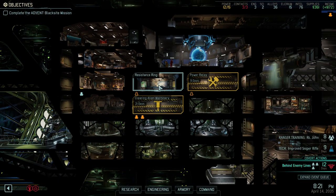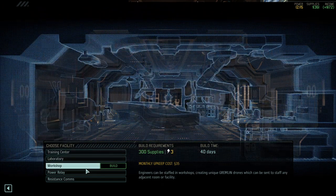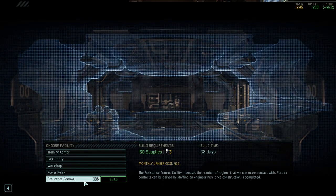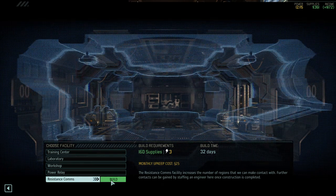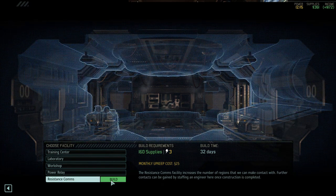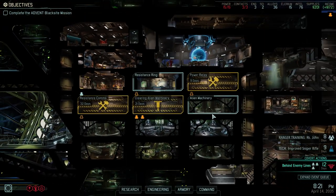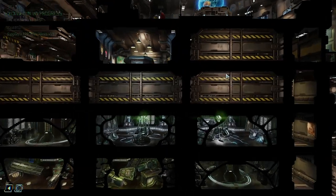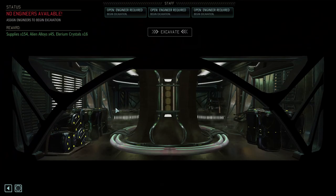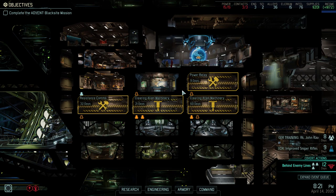What do we want to build? We got the Guerrilla Tactics School, the Resistance Ring, and potentially Power. It could be a Training Center to get extra skills, or Resistance Communications which if we want to expand are the right way to go. You know what — let's just go with Resistance Comms. I said I wanted a bit of a different build order this time, which means we can't expand our facilities further. We're continuing our path of clearing out everything. We could upgrade the resistance ring for another resistance order — not needed right now but eventually we will.